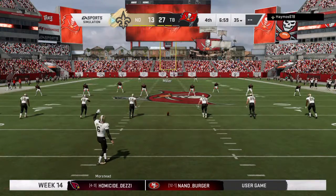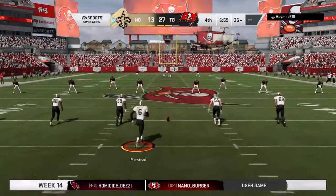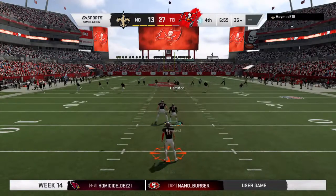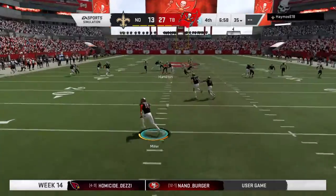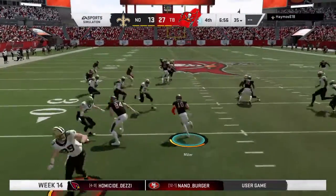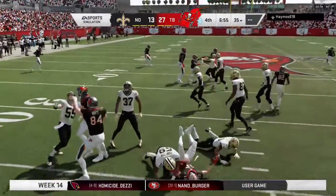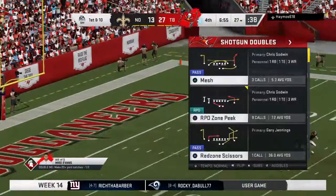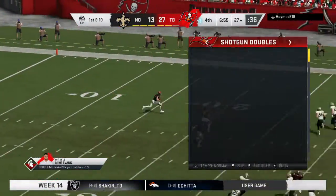Lutz with the extra point, getting them one closer. Morstead out now following the touchdown to kick. This one fielded at the five, and he'll take it across the 25 — a couple extra yards up to the 27-yard line.